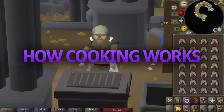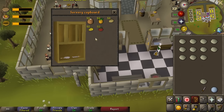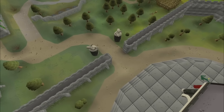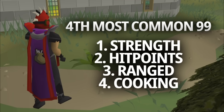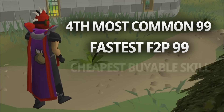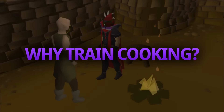Cooking is a skill available to both members and free-to-play players. To gain cooking XP, you create and prepare various types of food. All of the raw supplies to train your cooking can be bought off the Grand Exchange, and you shouldn't go out and collect the resources yourself. Cooking is the fourth most common 99 that players have at the time of making this video, only beaten by three combat skills, so it's the most common skilling 99 in the game. So why should you train cooking?